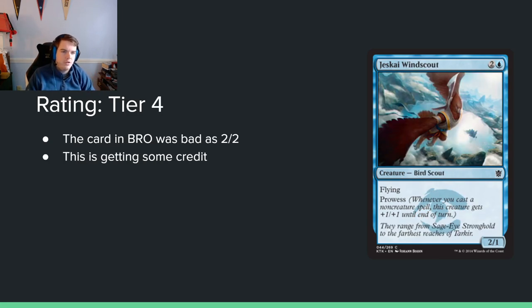Jeskai Windscout — 2 and a blue for a 2/1 with flying and Prowess. This card existed in Brothers' War as a 2/2 flying prowess with creature types. This version has one fewer point of toughness, which really doesn't matter that much on flyers. Against red there's a removal spell that deals various amounts of damage, so it matters a bit, but I don't think this card is completely unplayable. It can work in a prowess aggro deck, fills a role, and seems playable.